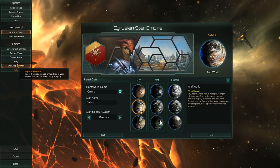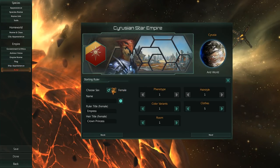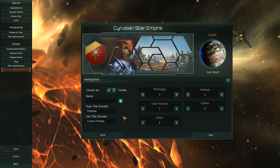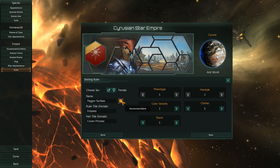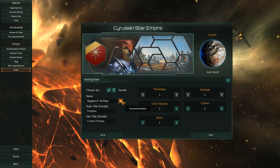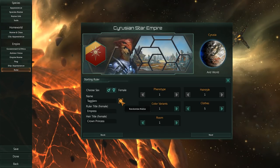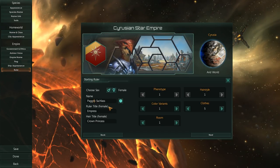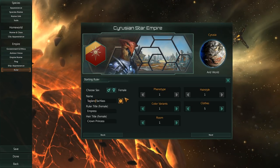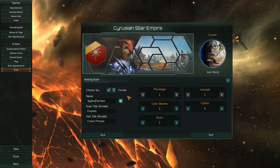We have two trait points, so let's just go for intelligent — that way we will be ahead in technology. That's not really accurate, but we will go with it. We need a ruler — let's have an empress, for the fun of it. By the name of... I don't mind Taglaro. Let's go Taglaro-schloss. She is the empress of the Sirusian Star Empire. Schloss is the dynasty name.